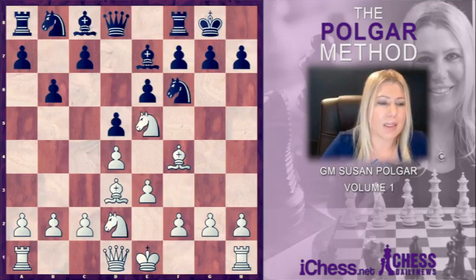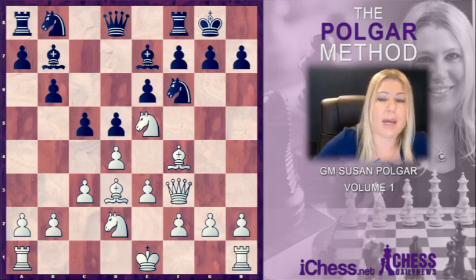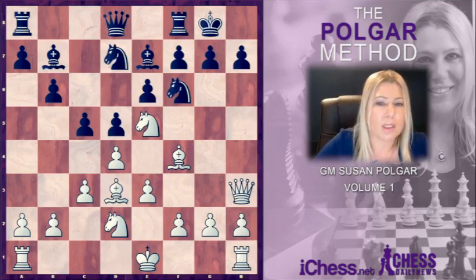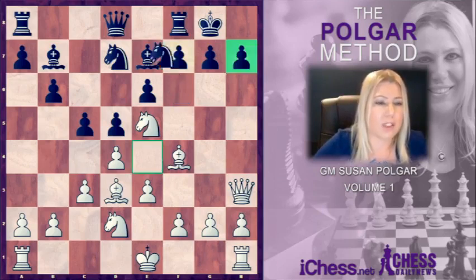In this game Black delayed playing c5, but other than that the development is somewhat similar. White brings the Queen out to c5, and c5 is very commonly answered by c3. After Knight bd7, now comes the key move Queen to h3. This is really important because it ties the Black Knight to the h7 square — it cannot just move away because then White would simply checkmate.